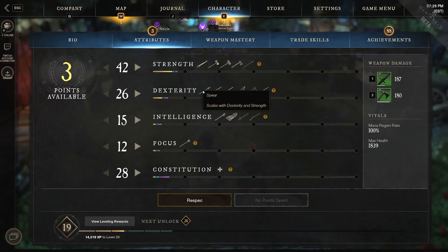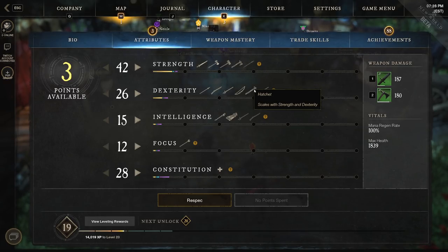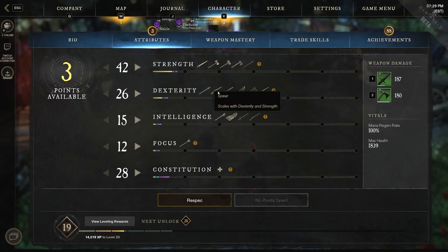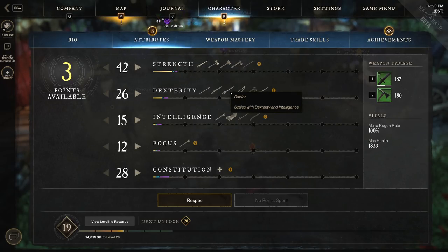Some weapons have dual stat scaling. The spear, musket, rapier, sword and shield, and hatchet are all hybridized weapons, meaning they have two different stats they scale off of. The stat listed first is the primary stat — for the hatchet specifically, it scales with strength and dexterity, but most of that comes from strength. For the spear, musket, and rapier, these are dexterity-based with dexterity as primary. The rapier and musket have intelligence as secondary, and the spear has strength. The sword and shield gets strength primary and dexterity secondary. You can run something like a musket with a rapier, which are both dexterity main, run high dexterity and maybe a little intelligence, and it scales off that.